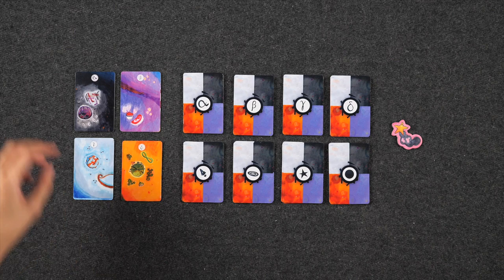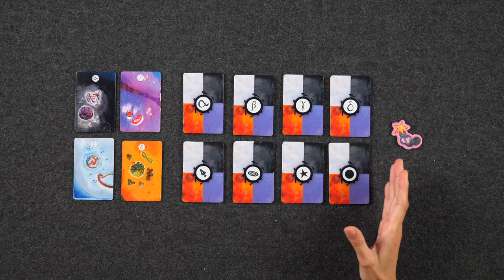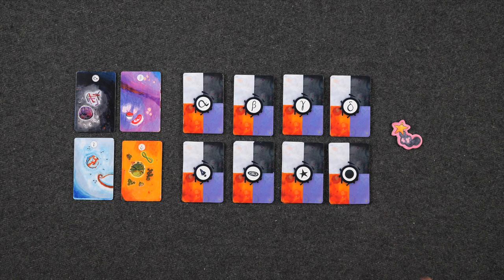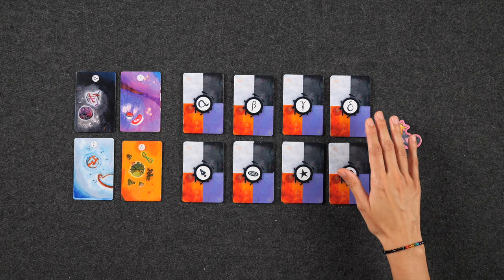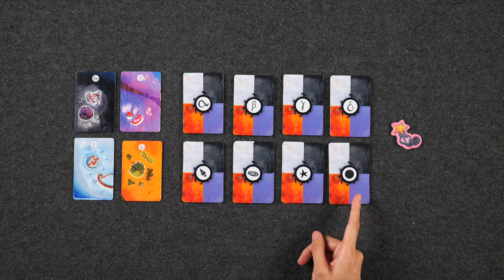There are two copies of each type of voyage card, because over the course of the game our goal is to try to voyage to all eight of these cards. To do that, we're going to have to discard certain combinations of cards from our observatory, which consists of eight different decks. The four decks in the top row contain the four different galaxies, while the four decks in the bottom row represent the four different card types: ship, nebula, stars, and planet. Each deck has eight cards.